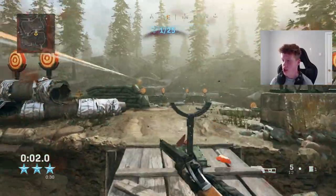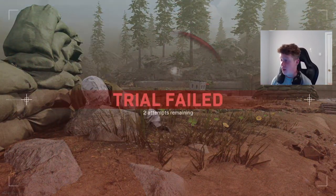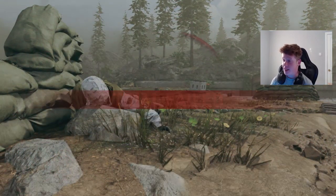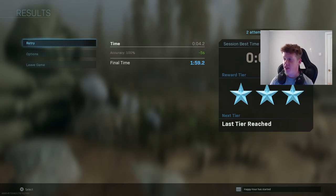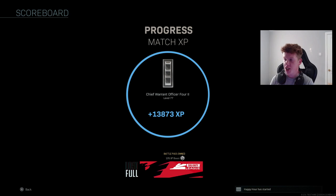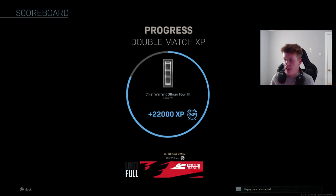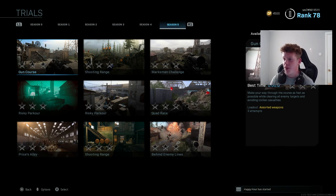Doing it again — shoot the target, run to the back, let the sentry kill me. Trial Failed again. Final time is 1 minute 59 seconds. Leave the game — 'Trial Success, you get a reward.' I can't believe this is inside this game. We got plus 13,000... like 30 to 40,000 XP again, and I'm nearly ranking up again.